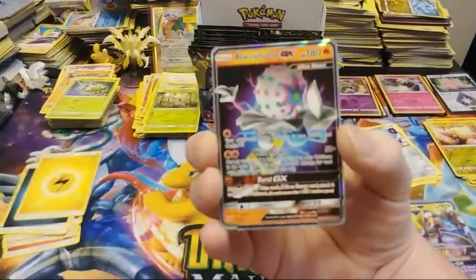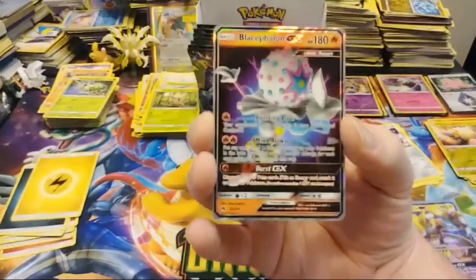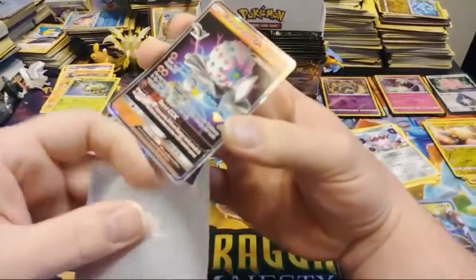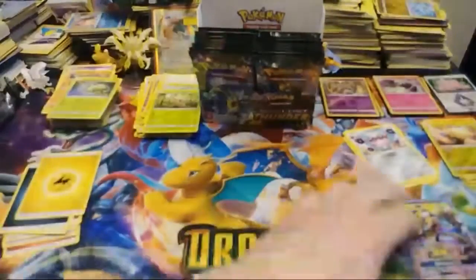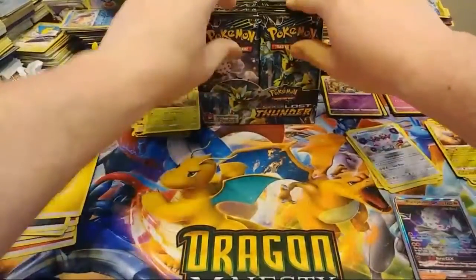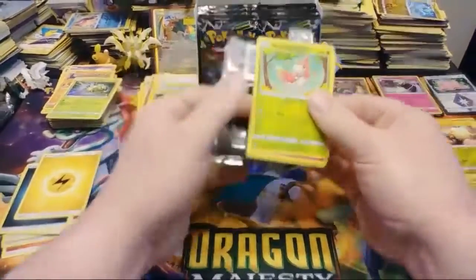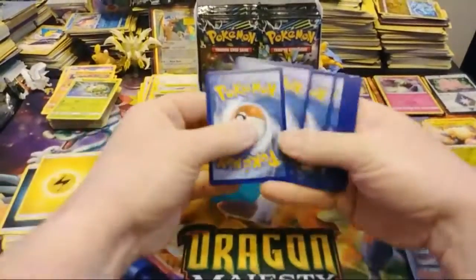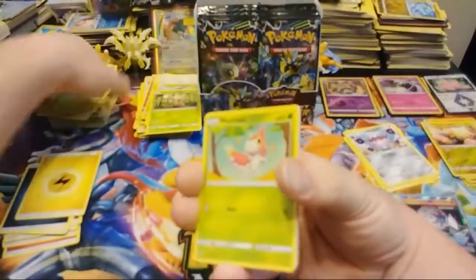First Ultra Rare pull in a little while — Blacephalon GX! I think I used Blacephalon in the game. So there's our second GX pull, moving right along. We've already pulled two Full Arts as well.